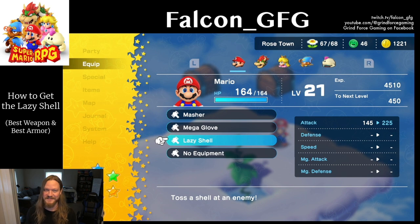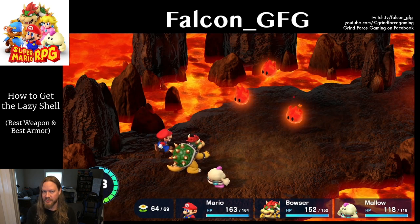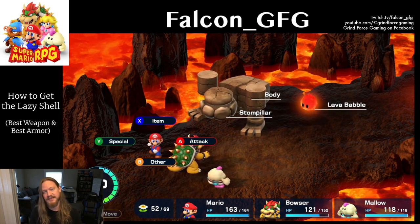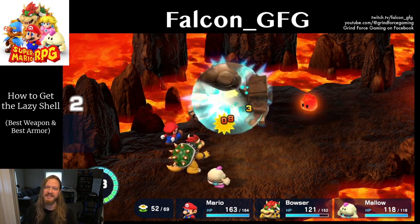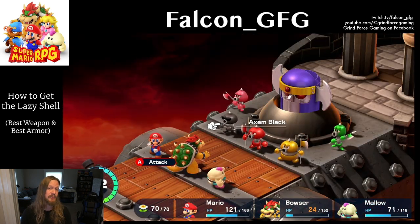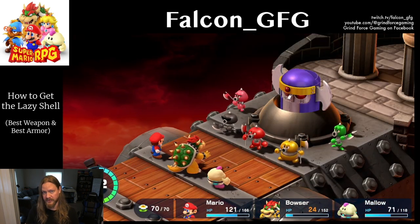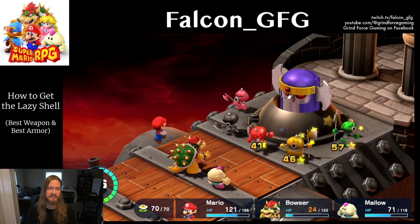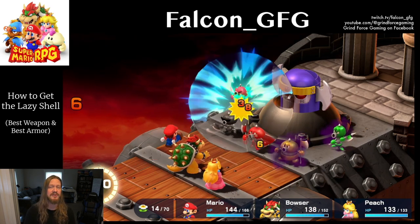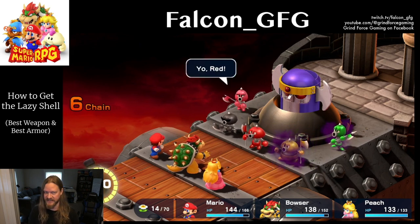The Lazy Shell should be equipped for Mario right away — it's his best weapon. The damage output is randomized a little bit: the base attack power of the Lazy Shell is 90, but it has a 40-point differential in either direction, so the final attack damage can be anywhere from 50 to 130. The actual damage will depend on Mario's attack stats, but the Lazy Shell is capable of the highest normal attack damage in the game.